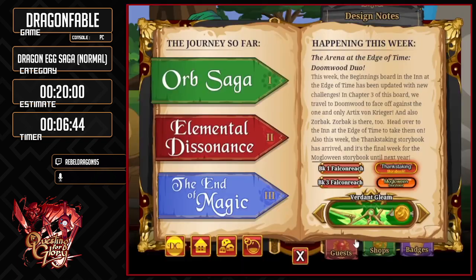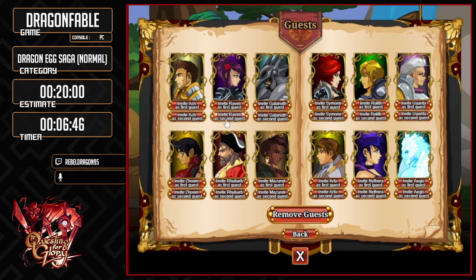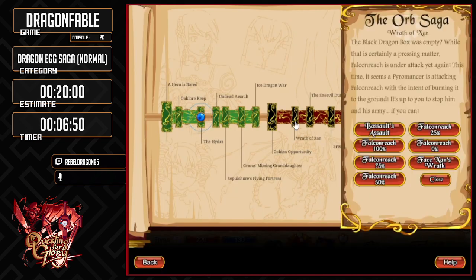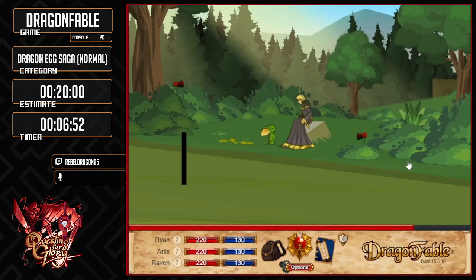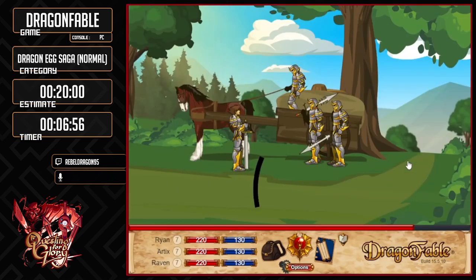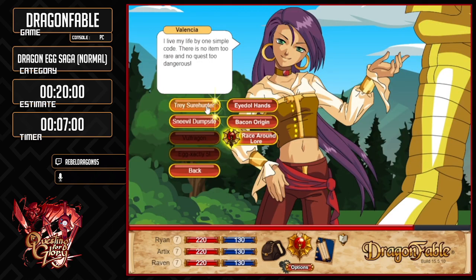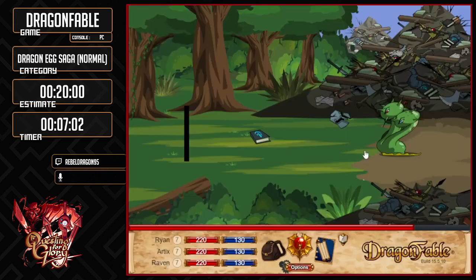Heal, then we're going to go into the Orb Saga. We're going to skip the Hydra boss fight because we don't need to do it — we can just skip it with the book. You can skip it by just going in the book.